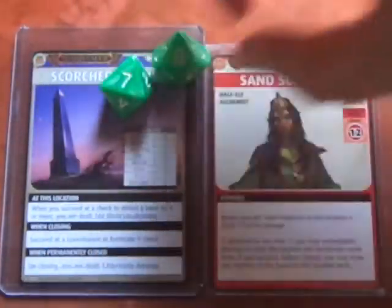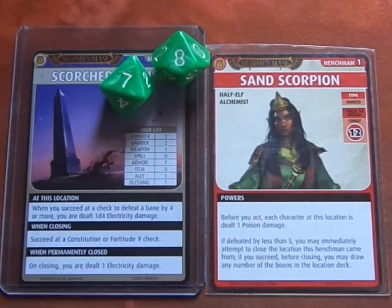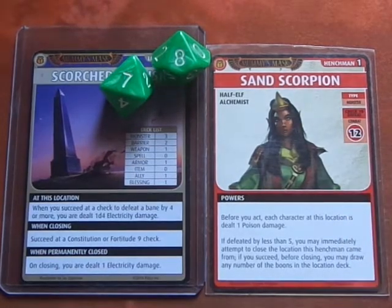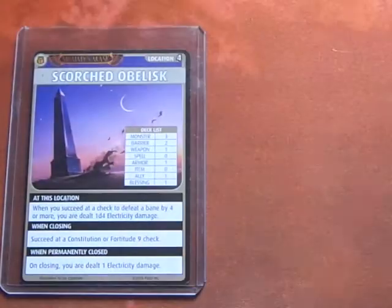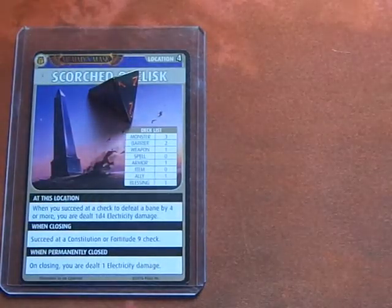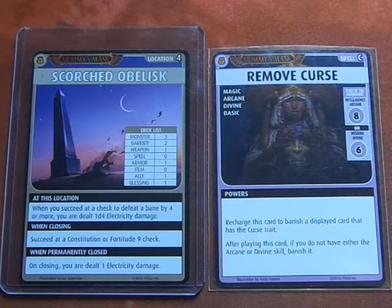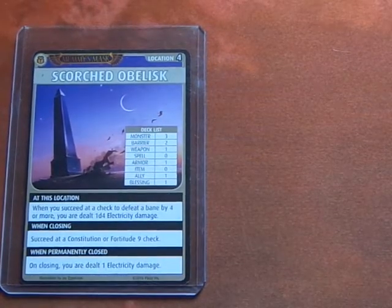We rolled a 7 and an 8 — a great roll. 7 plus 8 plus 2 is 17. Our grand total is 17, which is 5 over, so we did not defeat it by less than 5. We succeed in defeating the henchman, but now we deal with the Scorched Obelisk effect — 1d4 damage. We only take 1 point, so we lose the Explorer's Staff as damage. Drealm has the Remove Curse spell and uses it to recharge and banish the Curse of Poisoning. We reset our hand.